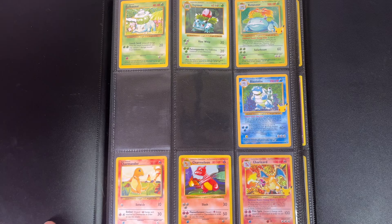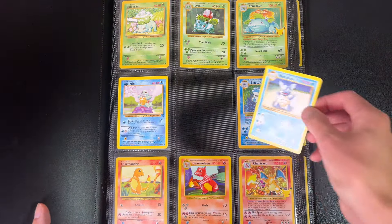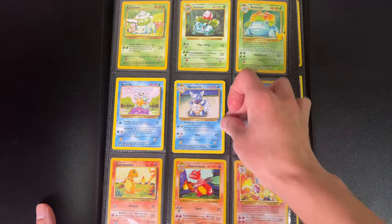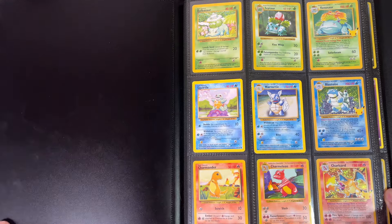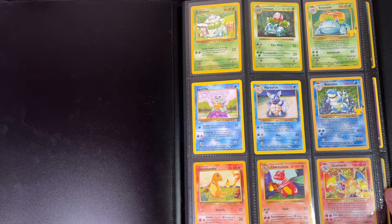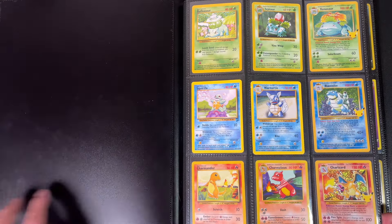Alright, looks like we're going to have the first page done with the cards that I want for it. This is my childhood we're looking at here - obviously these are from Celebrations but I pulled them so they mean more to me than just buying a moderately played version of Base Set. I save so much more but yeah, I'm very happy with this first page.